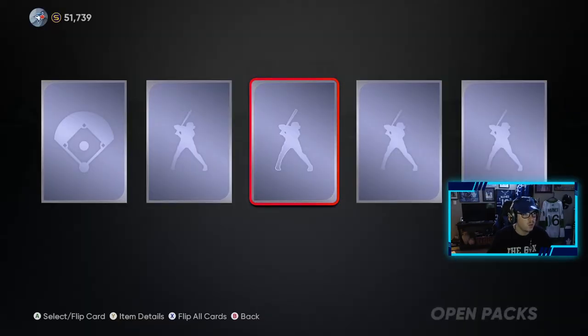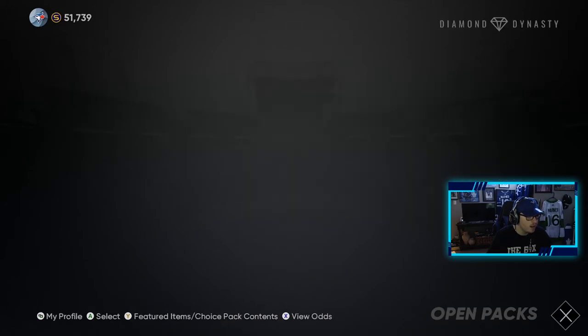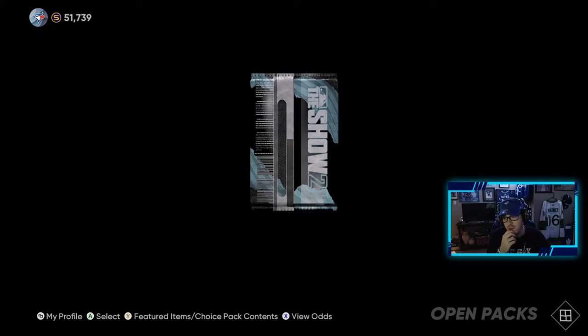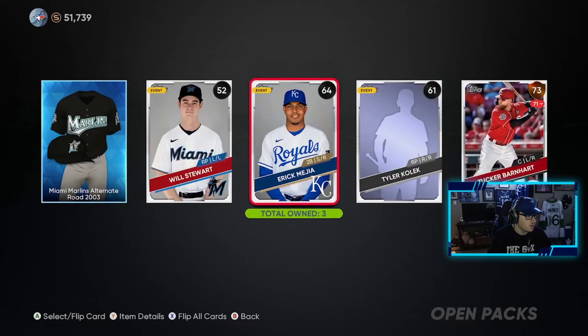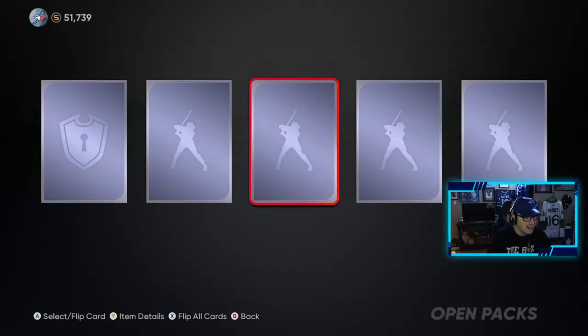We have a chance of pulling that Donaldson. These menus have been brutal since release. Another diamond — equipment. I don't know what's about that, but it's a pretty sick Marlins jersey. Won't complain about that. Six more — can we get a diamond player instead of two diamond equipment items? That'd be nice.